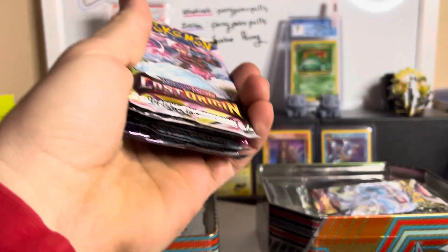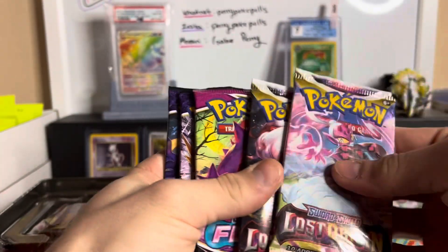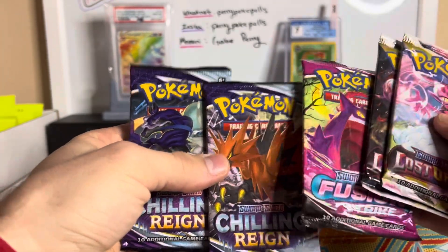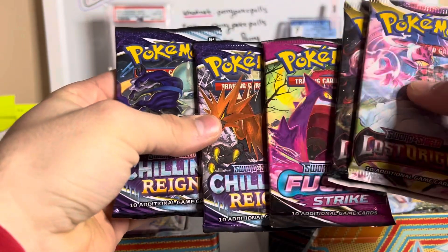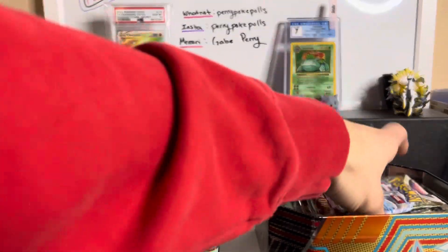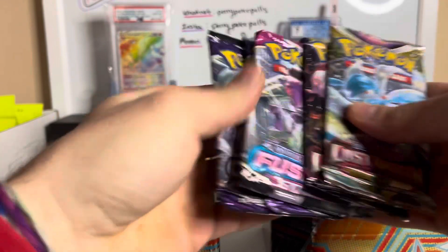This one is the Glade one first. We have Lost Origins, Lost Origins, Fusion Strike, Chilling Reign, Chilling Reign — I thought this was supposed to be Brilliant Stars, Evolving Skies, Evolving Skies. Oh man, that's a kick in the nuggets. We got two more Lost Origins and Fusion Strike, Chilling Reign.